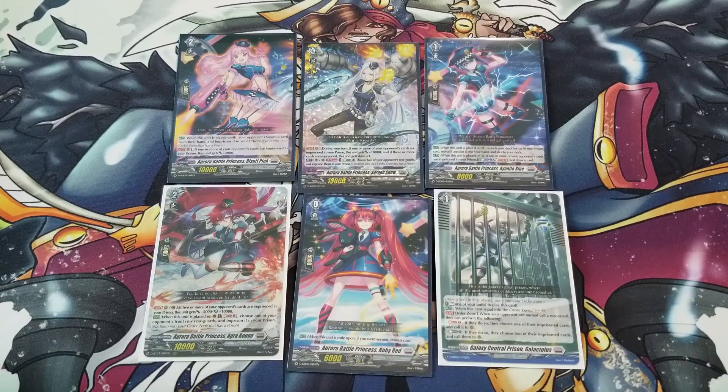Her second skill is that once per turn, on vanguard or rearguard circle, you can choose one of your opponent's rearguards and imprison it, and imprison two of their units with a counterblast. As the player, your goal is to achieve triple drive, applying pressure using persona ride, and start hitting 33k with your vanguard. Your rearguard columns easily make the 23k mark, so you can attack with the vanguard first without worrying about one damage trigger ruining your attack pattern. You can make some very big numbers at that point.